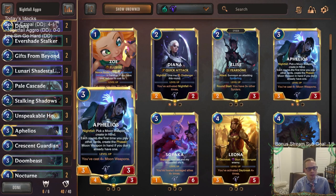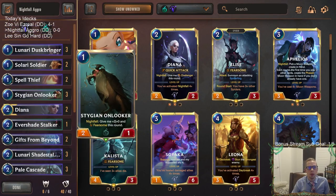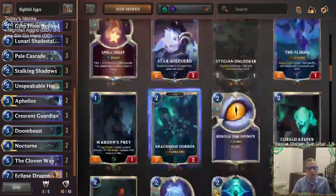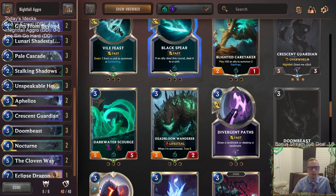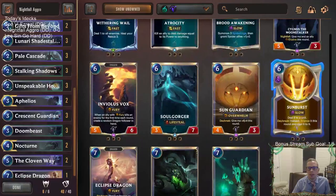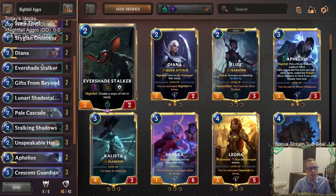Aphelios is the one you kind of want to play three of probably, but if we want to play a more aggressive deck, Aphelios is great at playing a really long game. If we're trying to play an aggressive game, maybe Aphelios won't be as good. The thing about playing an aggressive Nightfall deck is not a whole lot of removal - you want to play a lot of units and attack. The removal spells in these regions aren't the best for an aggro deck - Black Spear, Grasp the Undying, Vengeance, Sunburst - they're all pretty expensive and slow.